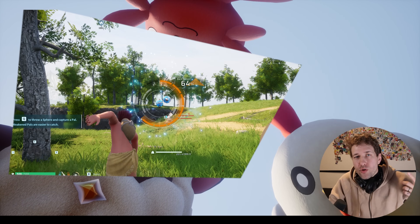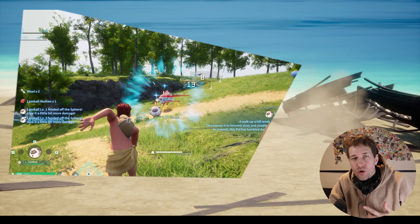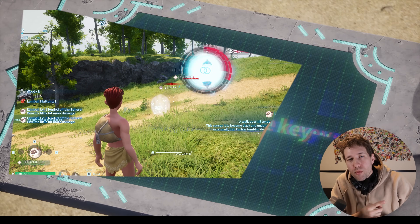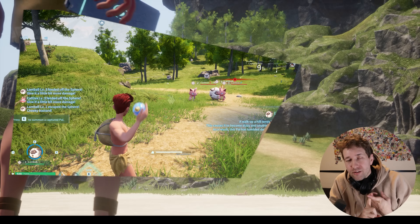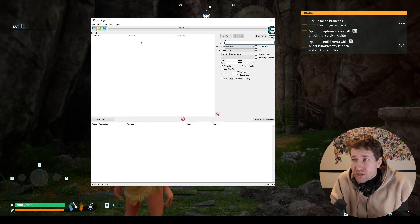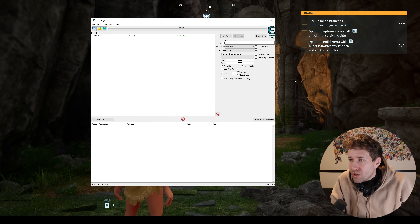In this video I'm going to show you how you can use Cheat Engine to use cheats in Pal World. We're going to go over God Mode, Hunger, Item Duplication, Gold, and changing our stats. First things first, we're going to open Cheat Engine and attach it to Pal World.